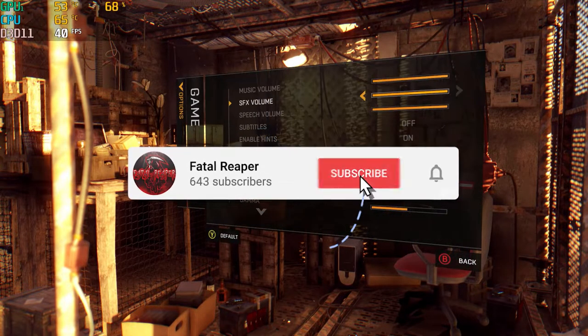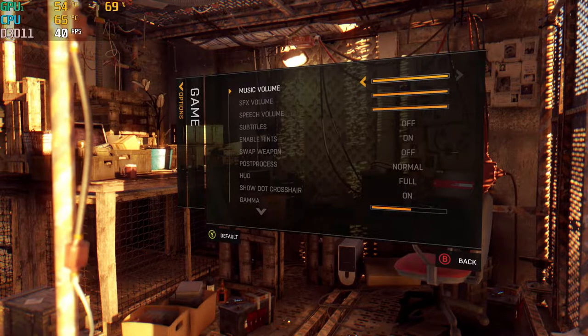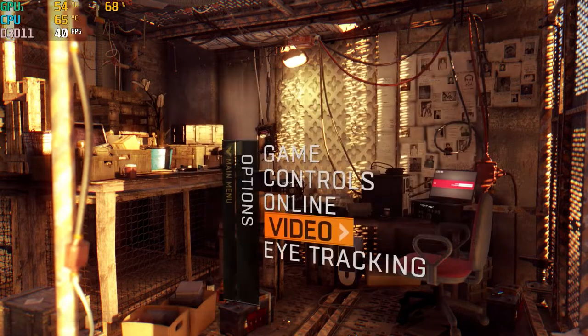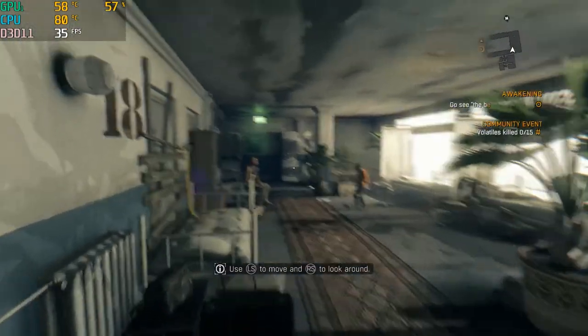So this is Dying Light on the highest settings — everything on high or max settings, and field of view was turned up almost all the way. We got about 40 to 50 FPS, so it was kind of low, but that was everything on high. I do recommend actually putting everything on medium, so midway through this test I did change some of the settings to medium.